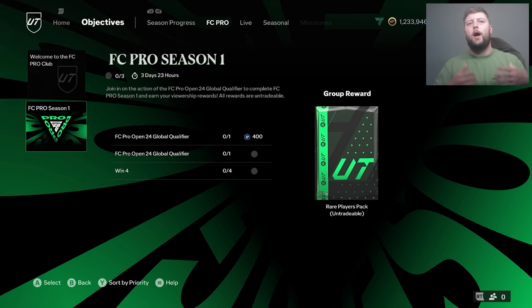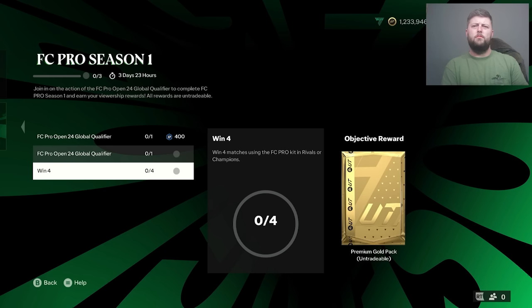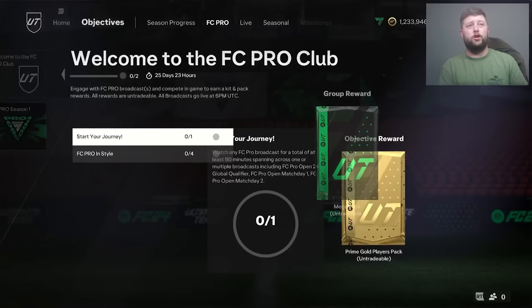The packs are not awful - you get about a 35k pack, a 45k pack, a 50k, another 45k, and then some premium gold packs around 7.5k to 15k. You do get a solid amount of packs back for just 90 minutes. You can put it on, go leave, it's as simple as that.